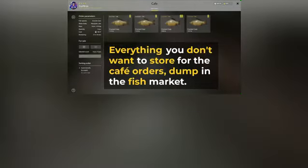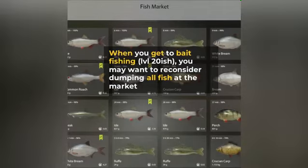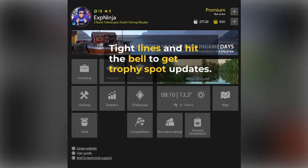Everything you don't want to store for the cafe orders, dump in the fish market. When you get to bait fishing level 20 or so, you may want to reconsider dumping all fish at the market. Tight lines, and hit the bell to get trophy spot updates.